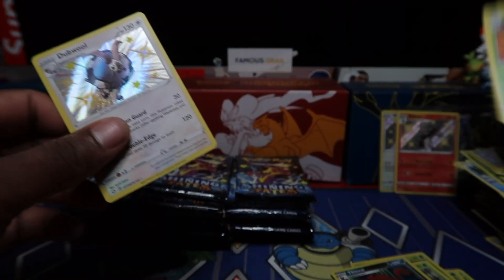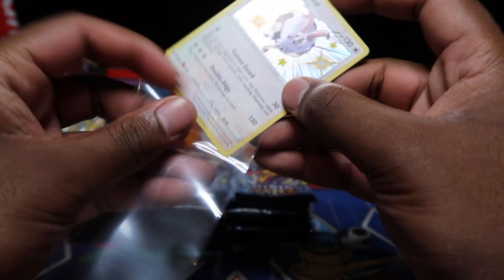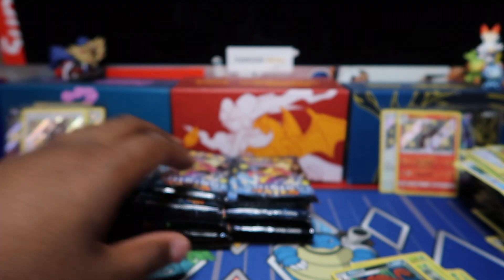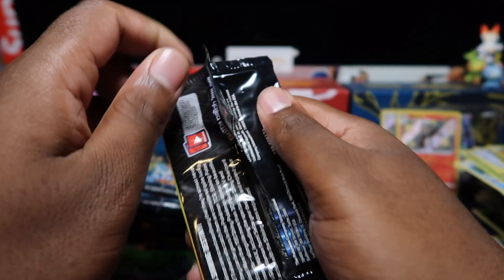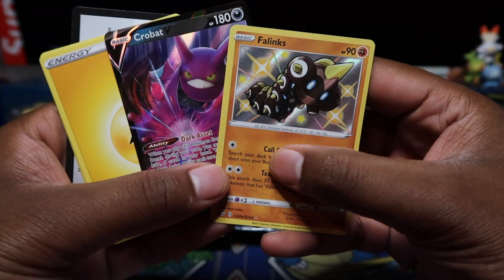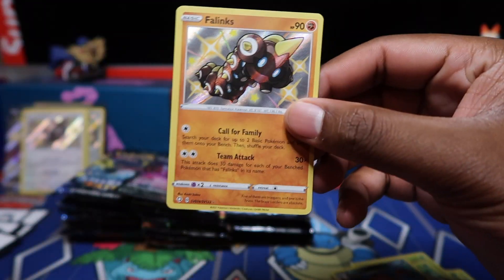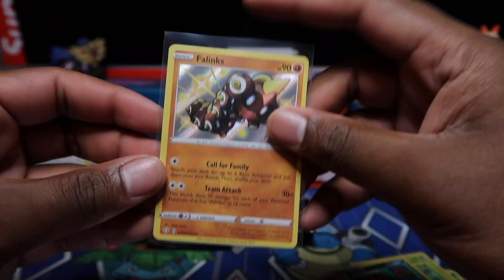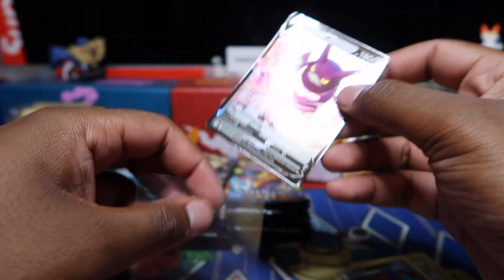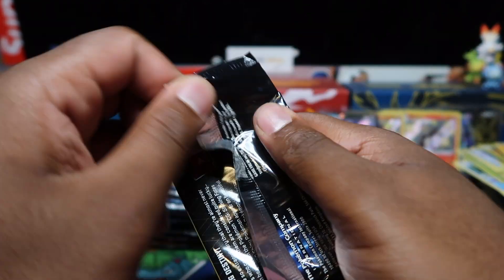Row three now — 20 packs done, onto another ten packs. Got a double Armarouge in full art form as well. Double Armarouge and Cramorant. Also — make sure to wish Marie happy birthday in the comments so I can show her — a little birthday present.